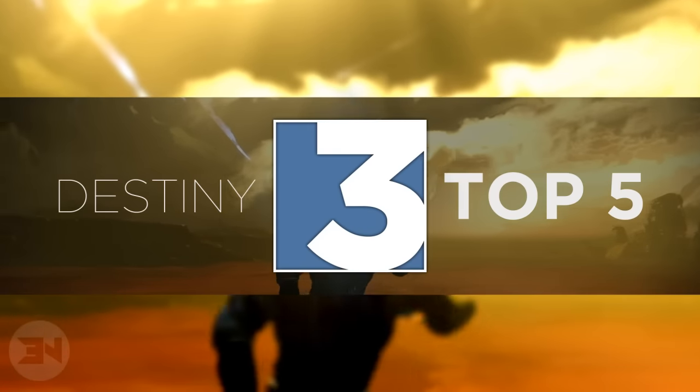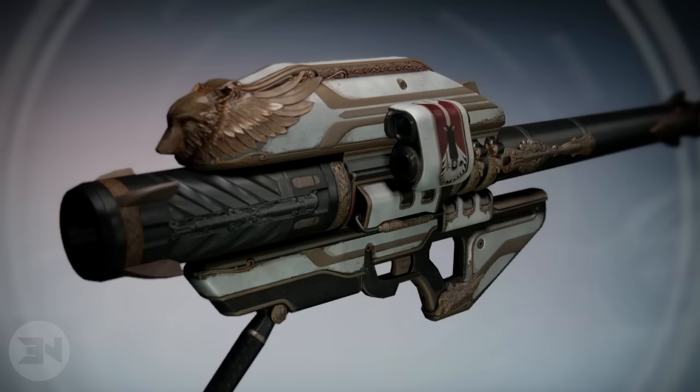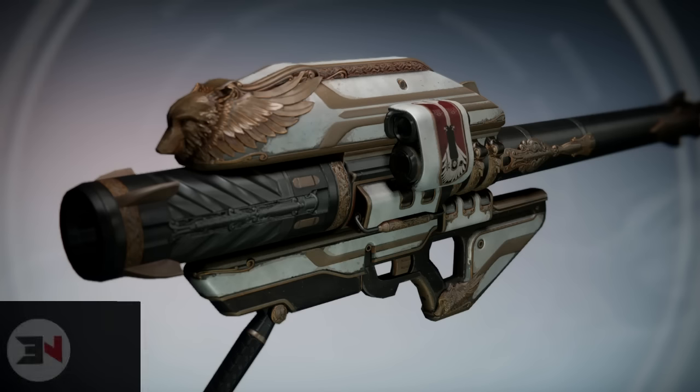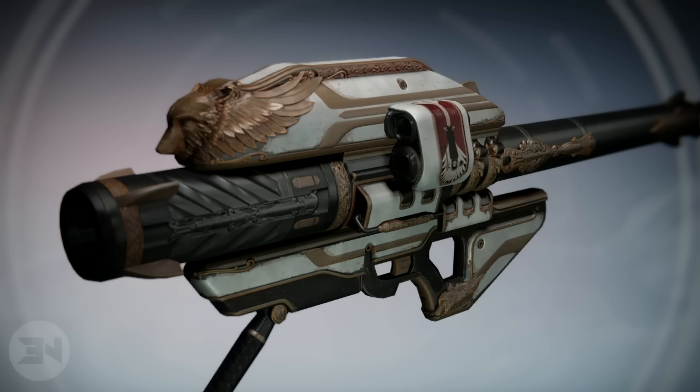In at number three we have the Gjallarhorn. It will obviously appear in a lot of these top fives for year one content, and it gets my number three slot because it looks great and unique. I like the idea of having a gold griffin slash eagle slash hawk type thing attached to the top of it, but it looked a little bit too posh in my opinion. Still, it's a cool, unique, amazing looking weapon.